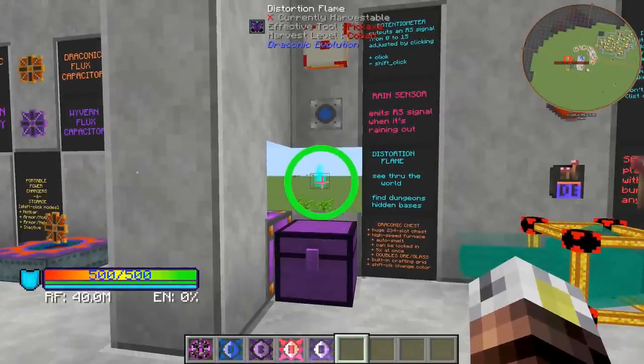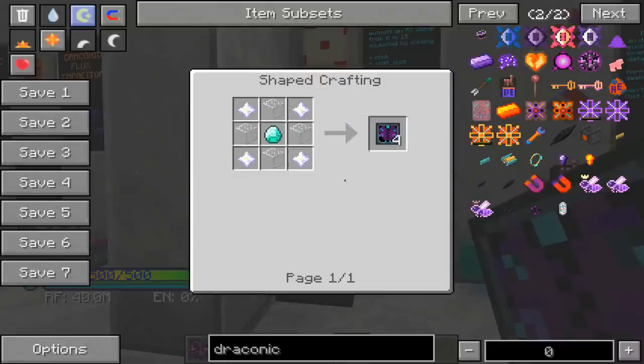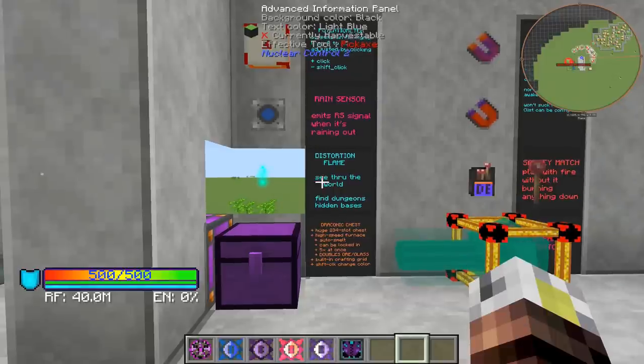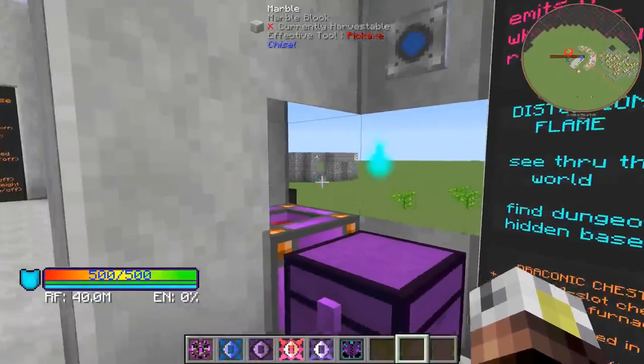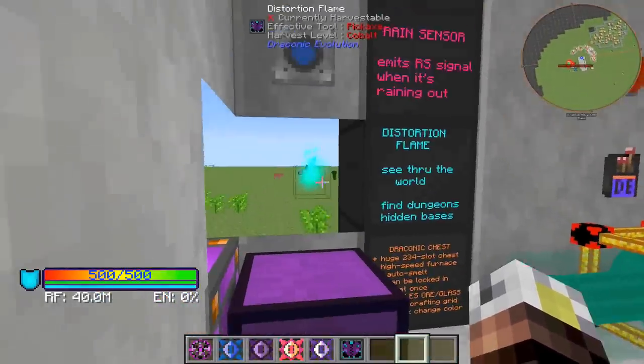The Distortion Flame is actually very expensive to make. If we take a look at the recipe, it requires Nether Stars — go watch our Nether Star Farm tutorial and they won't actually be expensive anymore. But if you move it, you break it. So you basically put it down and it lets you see through the world, so you can either look through somebody else's base or use it to find a hidden base.